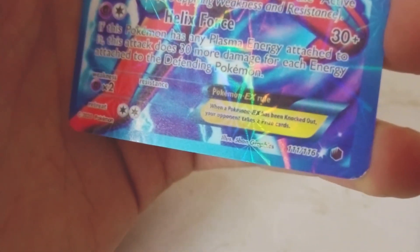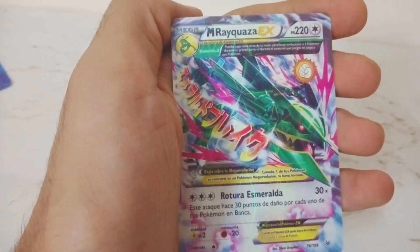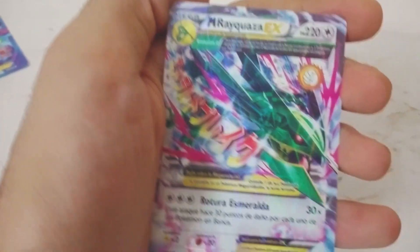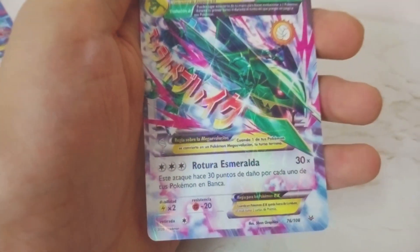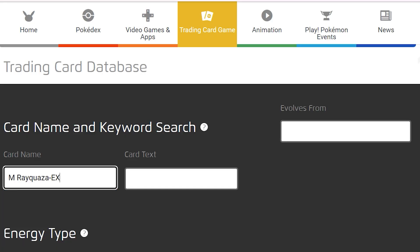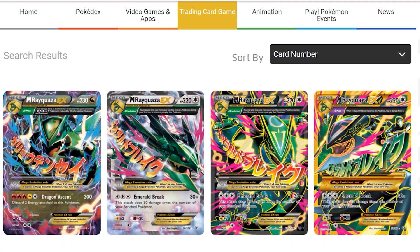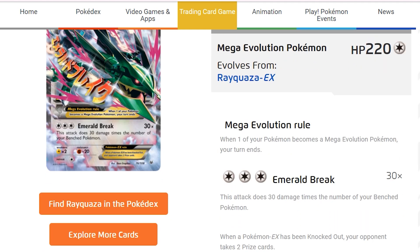Its number is 111 out of 116. For the second card I've got Mega Rayquaza here - it's the evolution of Rayquaza EX with 220 HP, colorless energy type. It's in another language so I had to go to Google. The Mega Evolution rule is your turn ends after one of your Pokemon becomes a mega evolved Pokemon. Its moveset is three colorless energy with Emerald Break.